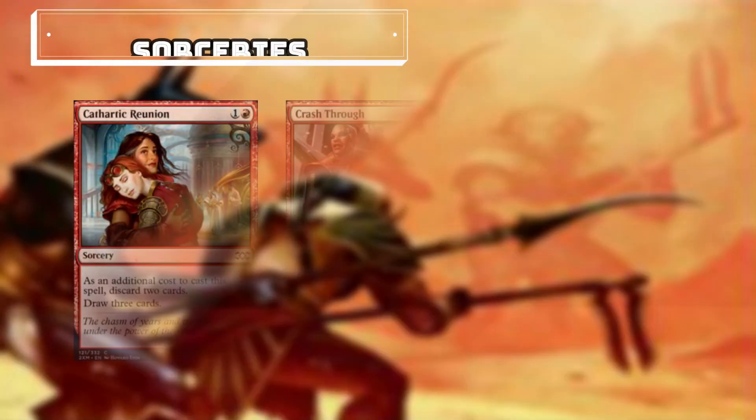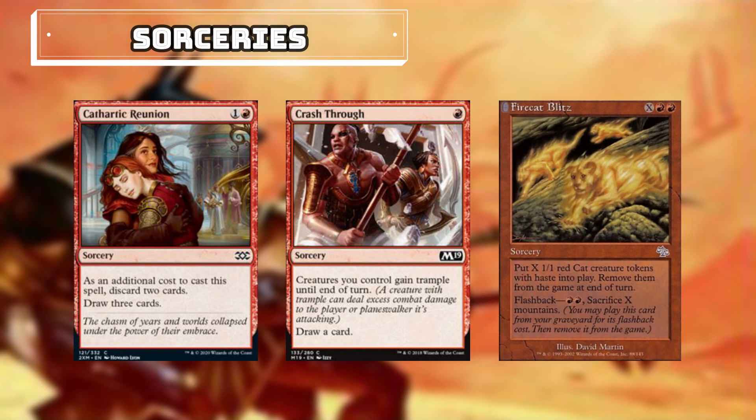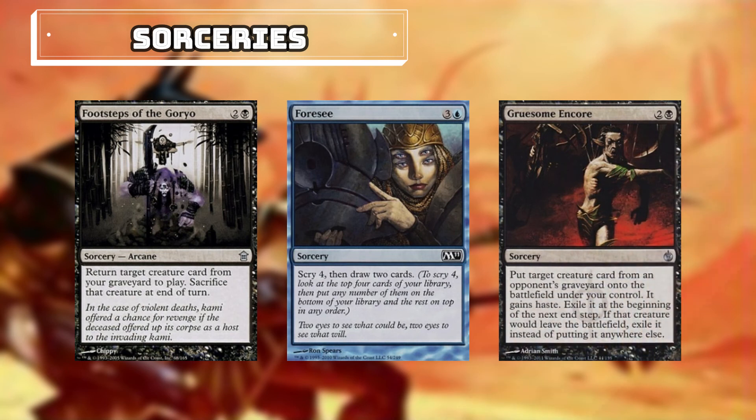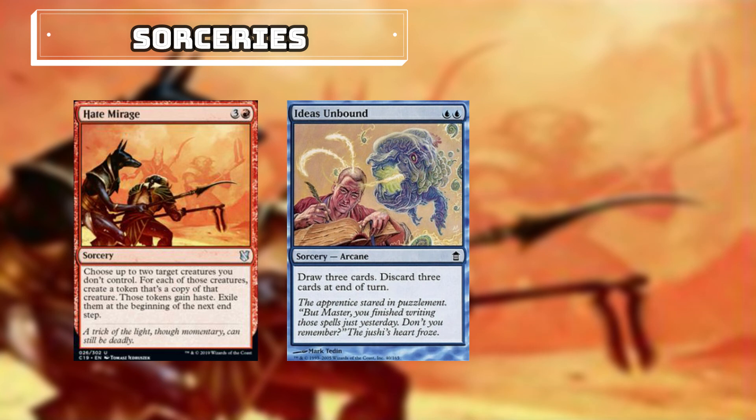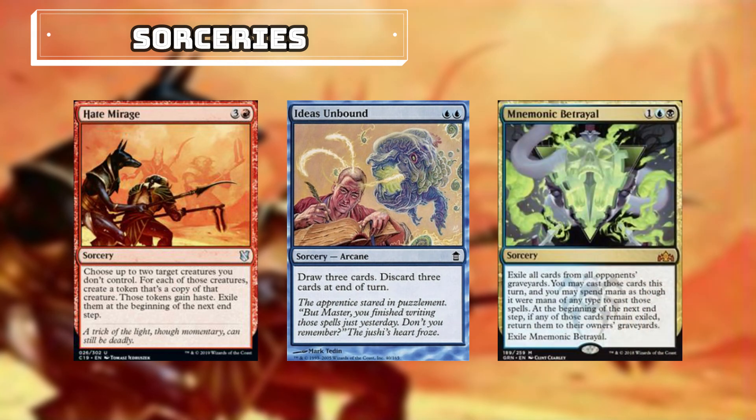Moving on to our sorceries: Cathartic Reunion — we can discard 2 to draw 3. Crash Through — we can give creatures we control Trample and then draw a card. Fire Cat Blitz — we can pay X and Red Red to put X 1/1 red cat creature tokens with haste into play. Footsteps of the Goryo — we can return target creature card from our graveyard to play and then sacrifice the creature at the beginning of the next end step. For C, we can scry 4 and then draw 2. Gruesome Encore allows us to take a creature from our opponent's graveyard and put it into play under our control. Hate Mirage — we can choose up to 2 target creatures we don't control; for each of those creatures we'll get a token that's a copy of that creature, and those tokens gain haste. Ideas Unbound — we can draw 3 and then discard 3 at the end of the turn. Mnemonic Betrayal — we can exile all cards from all opponents' graveyards, cast those cards this turn spending mana as though it were mana of any type, and at the beginning of the next end step any remaining exiled cards return to their owners' graveyards — unless we end the turn.